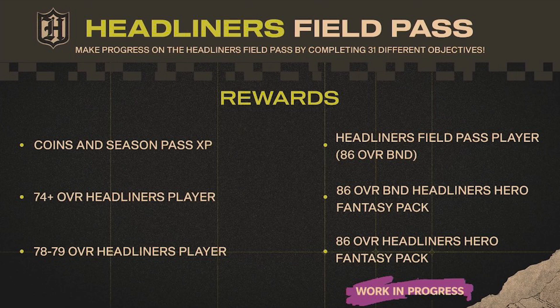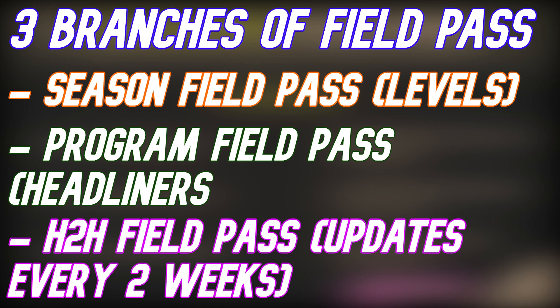For the field pass system overall, here's what I've taken from it. There are three branches: the first is the Seasonal Field Pass, which is basically levels that refresh every few months with rewards. The second is the Program Field Pass, which takes over the objectives section of Ultimate Team — so for every program like Ultimate Kickoff, Campus Hero, or Headliners, there will be a dedicated program field pass.